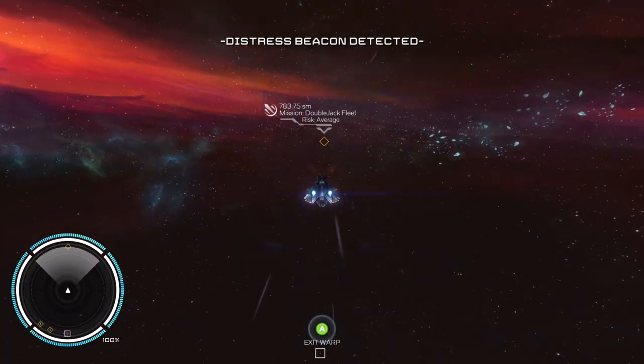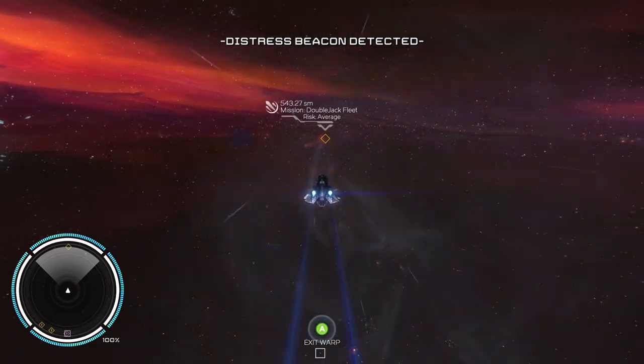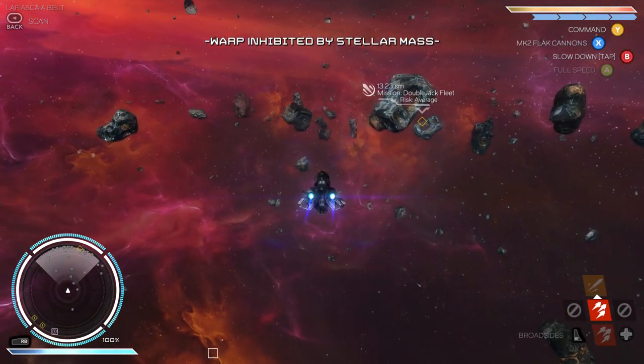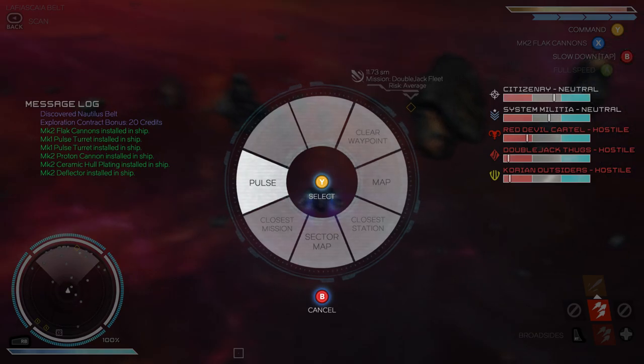All the music you've heard in the background of this BFF report was taken from the original soundtrack — it's pretty good. If you don't like it, you can go through the launcher and select different folders to represent different parts of the game with your own music. Just select the folder and you're done.